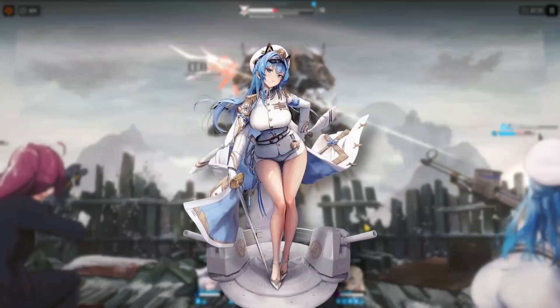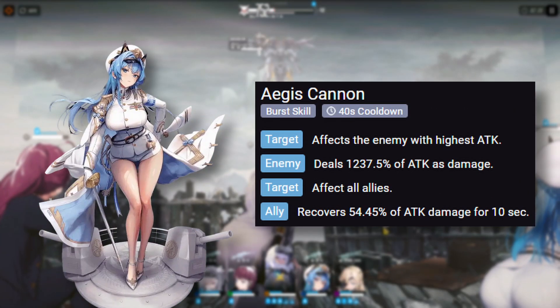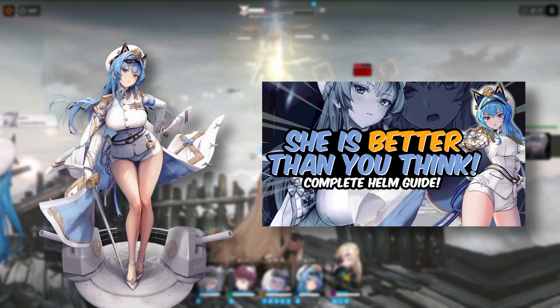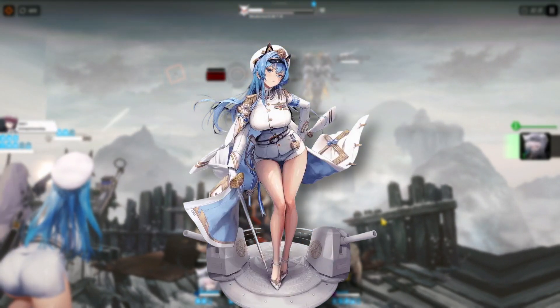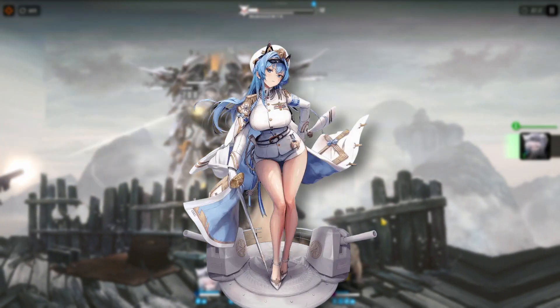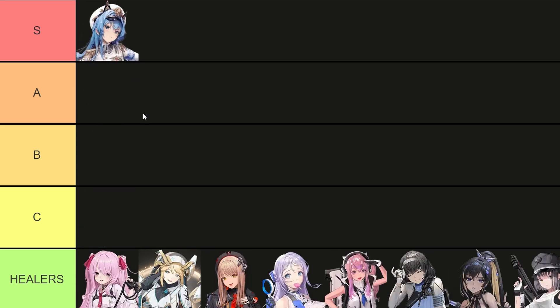First up we have Helm. Some of you might be surprised because Helm is not classified as support, but she does have a very strong healing capability from her burst skill. If you want a more detailed breakdown about Helm, you can check out my complete Helm guide linked in the description. Essentially, she lets you run a team without a dedicated healer while also giving your team an insane damage boost. The only problem is that she mainly shines in single target scenarios because of her single target focused damaging skills. Aside from that, she fits well with a lot of team comps and it's very hard to mess up her kit. So I will have to put her on S tier.